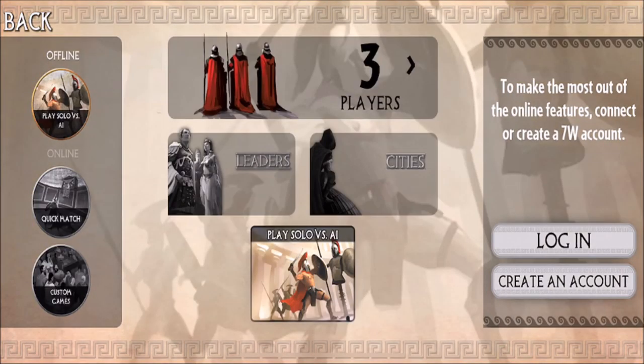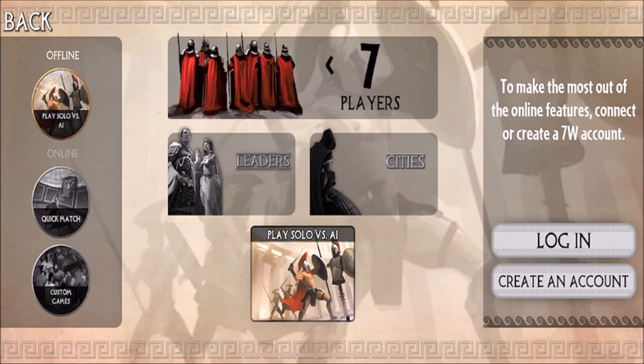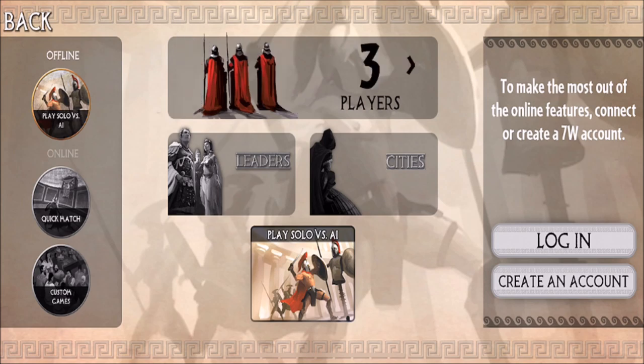I'm not going to promise I'm any good at this — I'm just going to show you what it's like. On the left-hand side there's offline play solo versus AI, quick match online, and custom game online. You can choose between three to seven players. I have the music off for the sake of commentary and to prevent copyright issues. There are also two expansions: Leaders and Cities, but I don't own either.